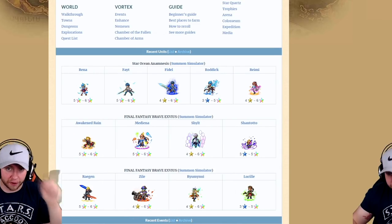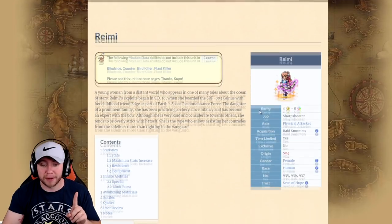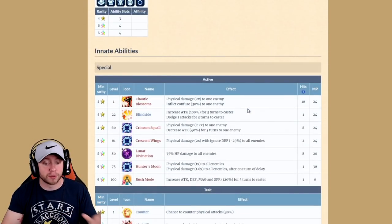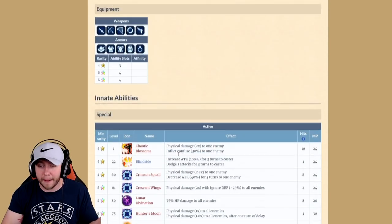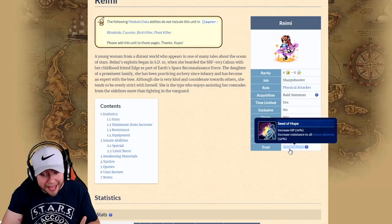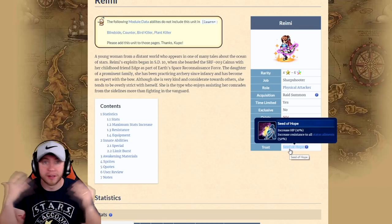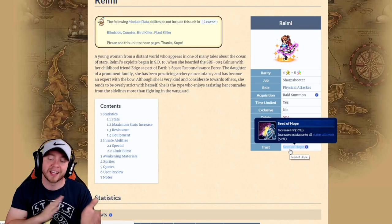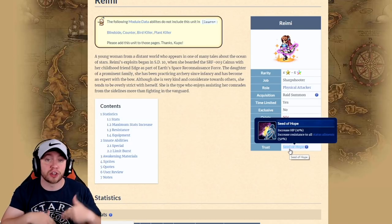Without further ado, let's get into the first unit. Remy is the free unit you'll be able to get through the raid summons. She's not really the best unit in the world — she doesn't bring much craziness to the table. She can hang out with Wakka, that bird killer, and Tidus I guess. Her trust mastery is Seed of Hope, which is not as insane as I originally thought — I thought power creep was coming. It's fifty percent to all status and element resist, not a hundred.